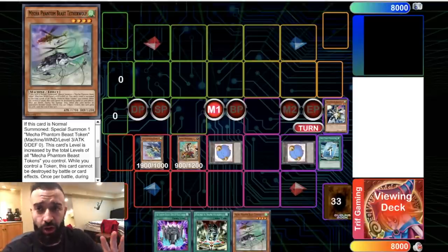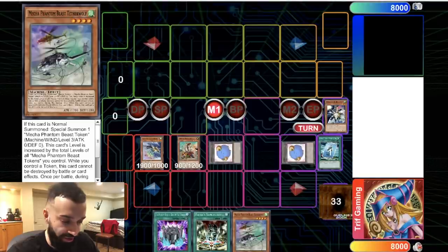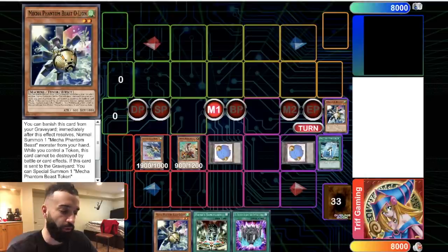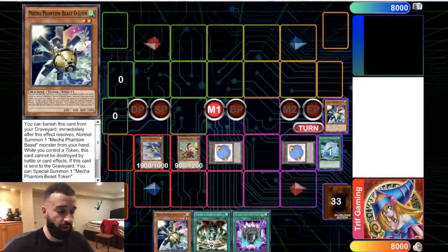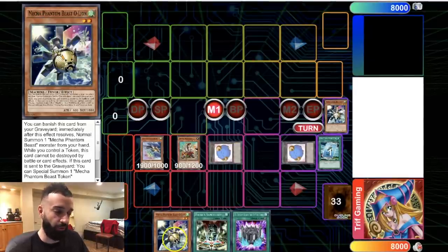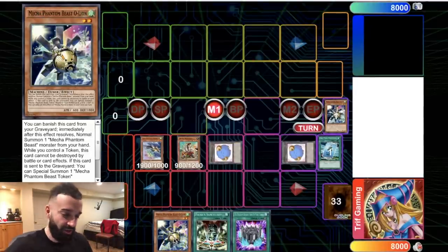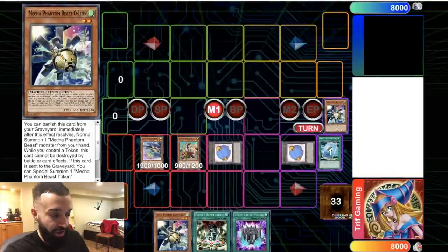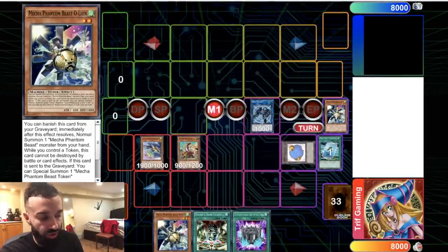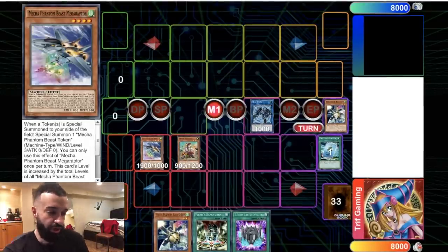All these cards just spam tokens and monsters on board, which helps you OTK going second with Break Sword plays or Nightmare plays, or going first to set up Azi-Thot. Instead of grabbing Tetherwolf there, we get O-Lion and discard it with Mermaid — this deck has incredible synergy with Orca simply. Recycler is a one-card Mermaid, Mathematician is a one-card Mermaid, and Tetherwolf is a one-card Mermaid. When you discard O-Lion from your hand with Mermaid, you get even more plusses.